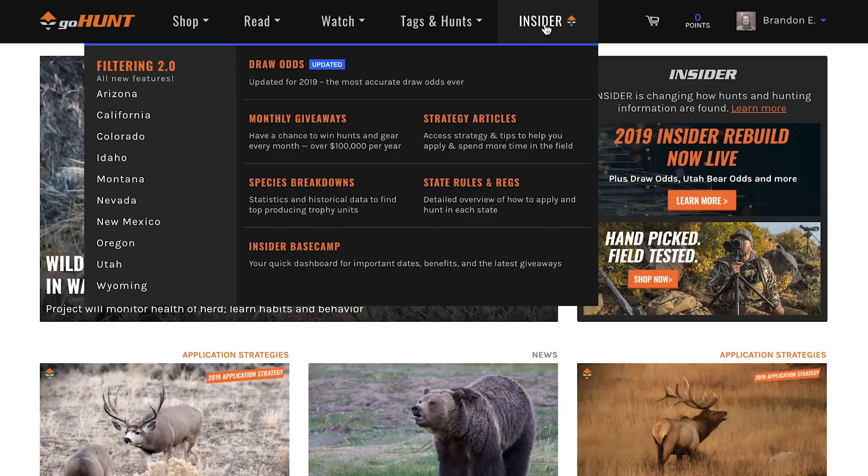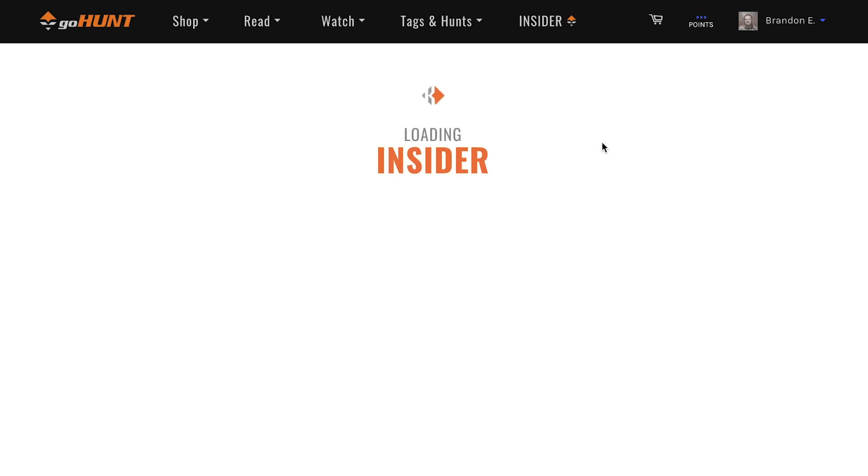Hey, it's Brandon from GoHunt. I'm just going to run through a part of our website that not a lot of people are aware we have. It's a huge part of the site and a powerful tool that can help with application strategies. It's a standalone draw odds section — it's that first big long bar at the top when you hover over the insider button. It's strictly draws, just data showing you your odds of drawing a particular hunt.